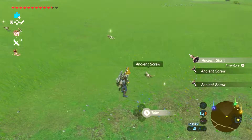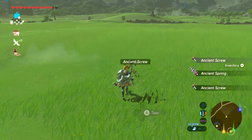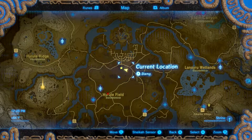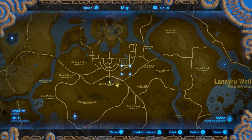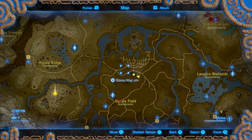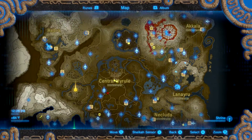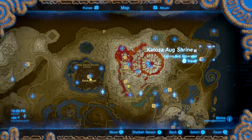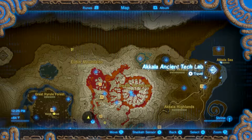Now if you're wondering what I'm doing at the moment, I'm actually farming for the remaining ancient pieces that I need. The best place I've found to farm is just right outside of Hyrule Castle — there's lots of guardians, you kill them, you pick up a lot of different ancient pieces. To get this ancient armor set, it's located in the top right of the map, the northeastern side, at the Akkala Ancient Tech Lab.